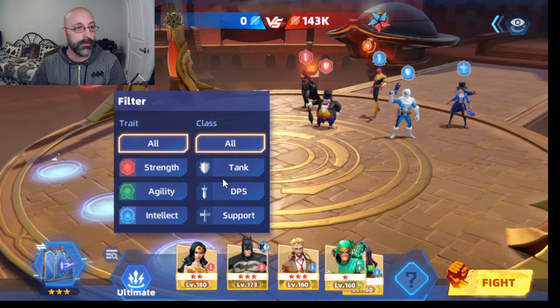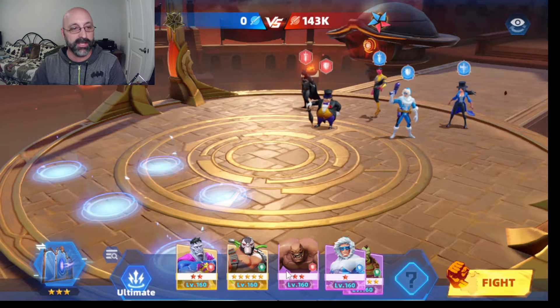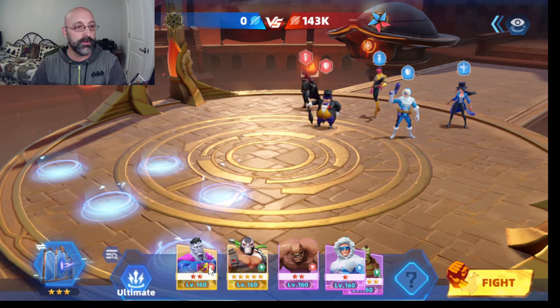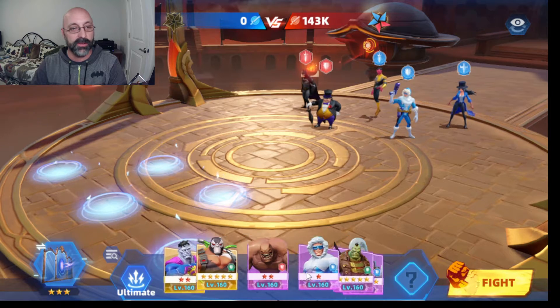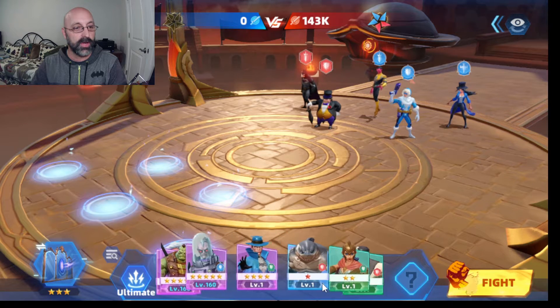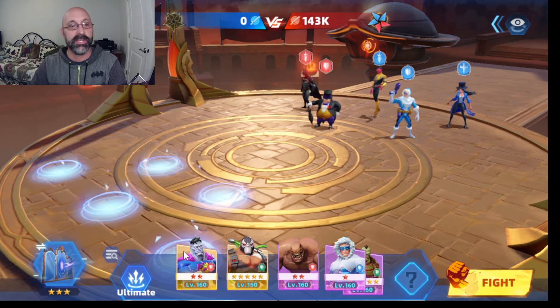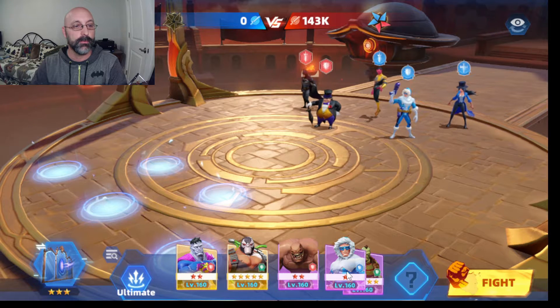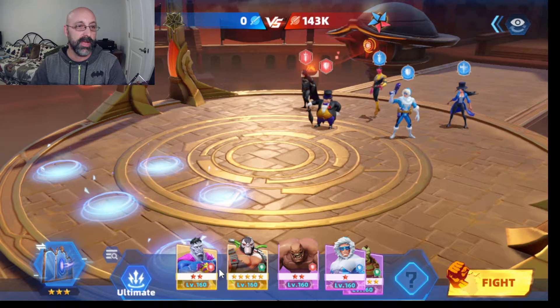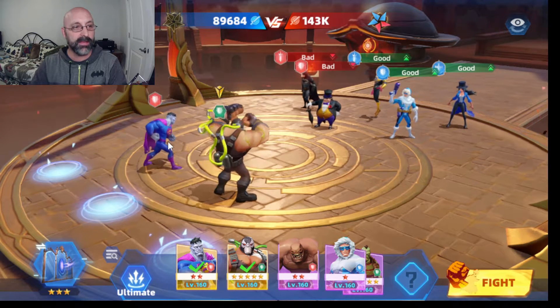We're going to use the filter button and look for a couple of tanks to put into the front row — my guys with the shields. The gold background ones are either epic or legendary, purple background characters are rare, and the more common ones are blue and green. Higher rarity tends to be better, and it sorts your most powerful characters on the left. I'm going to put in Bane and Bizarro.